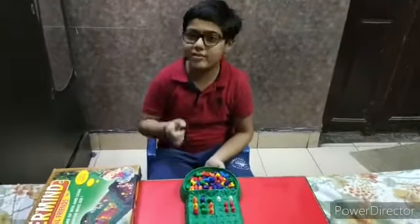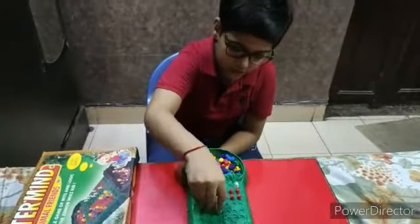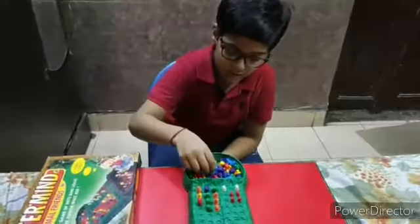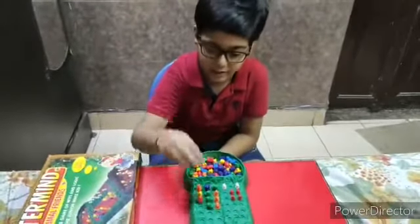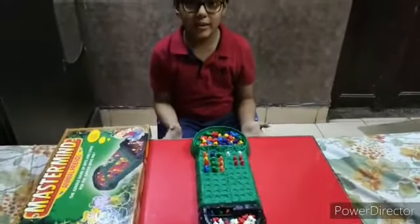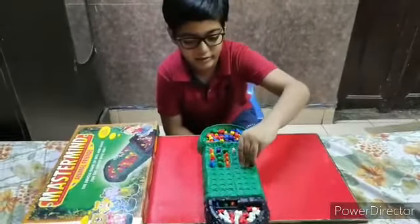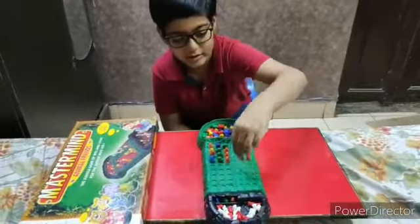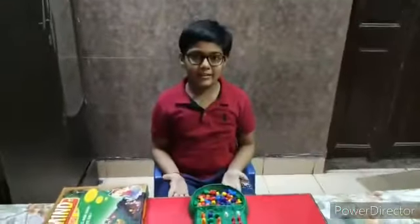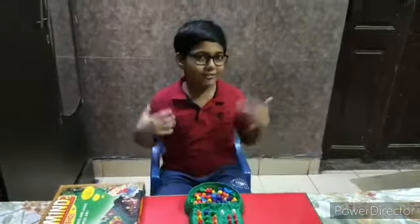I will guess one more time — orange, green, and now I will take the new color blue. As you can see, the code is correct. So the code maker will put all three red pegs. It means I have broken the code and I am the winner.